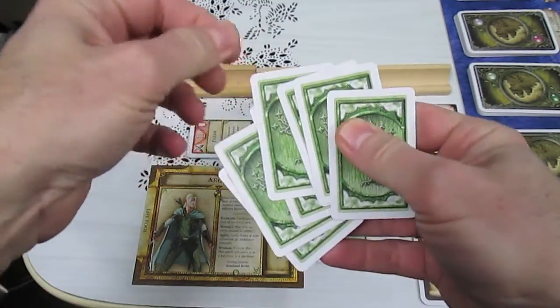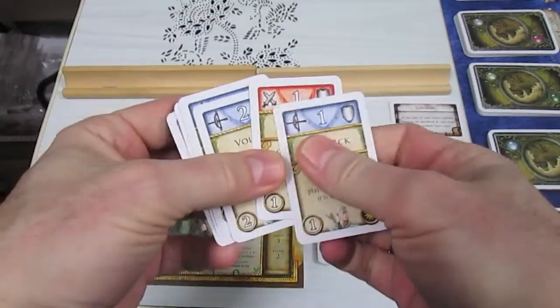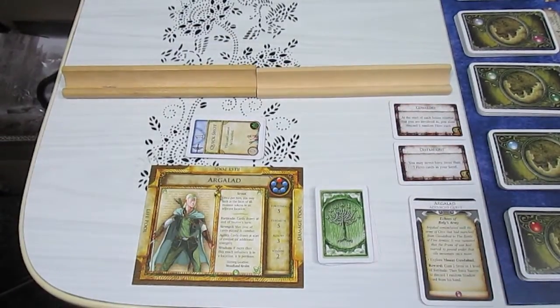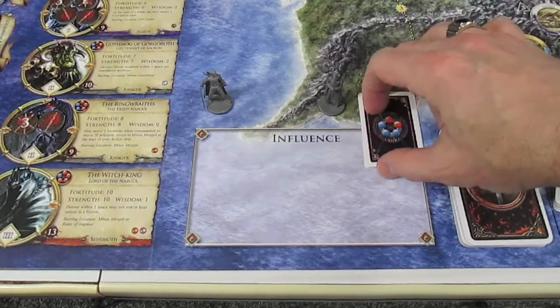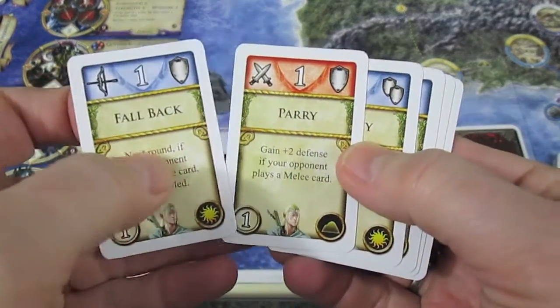Quick Shot is gone, leaving him these remaining cards. Let's go over to the battle area and start the final showdown between Argolad and the Mouth of Sauron. The Mouth of Sauron has organized his cards for battle, and now it is up to Argolad to play his cards for battle.